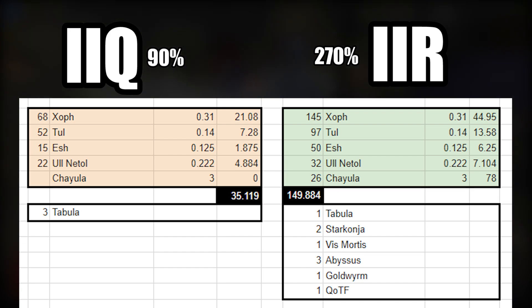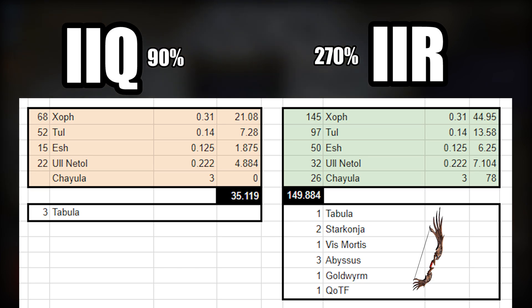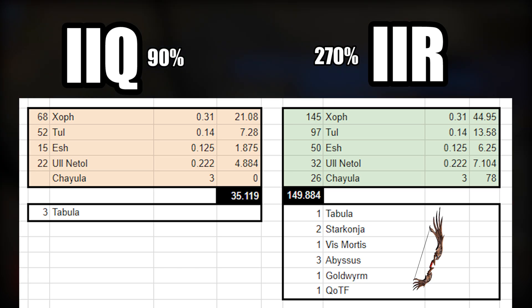And then there's the item drops. I got three tabulas with increased item quantity, but that's about the only thing of value. Whereas with increased item rarity, I got a Wind Ripper, one Tabula, two Star Conjures, one Vismordus, three Abysses, one Gold Worm, and a Queen of the Forest. Also, white sextants were an even split between them because I don't think they're really affected by either.